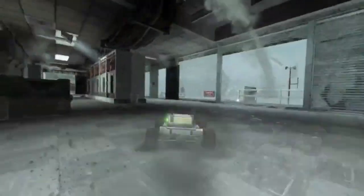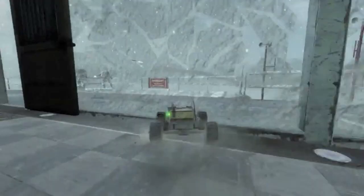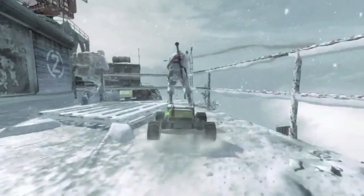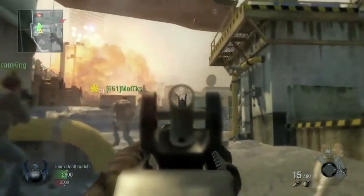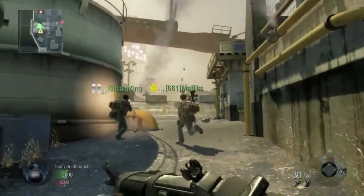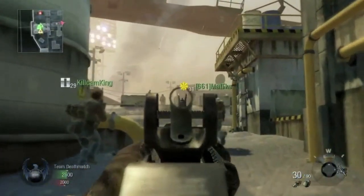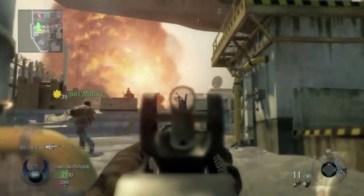To me this looks like the third killstreak, the little RC car. So I'm guessing it's remote controlled and you drive into an object and it blows up. Hopefully it won't work against walls because it'll be overpowered and used too much. Absolutely love this bit — the graphics are phenomenal. Look at the fire in the background. If you look carefully at the radar, there is actually an airstrike going across. So is this the new Harrier maybe, with amazing graphics? I hope so — it looks like it could be a lot of fun.